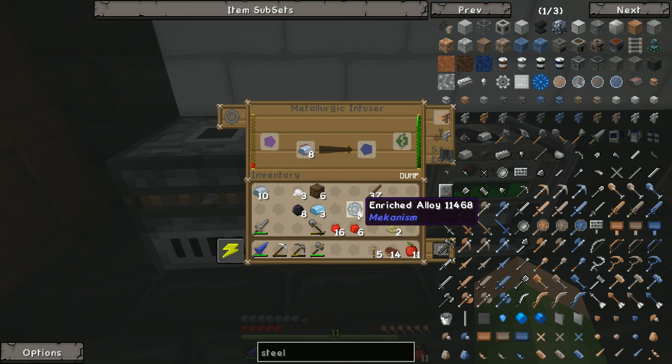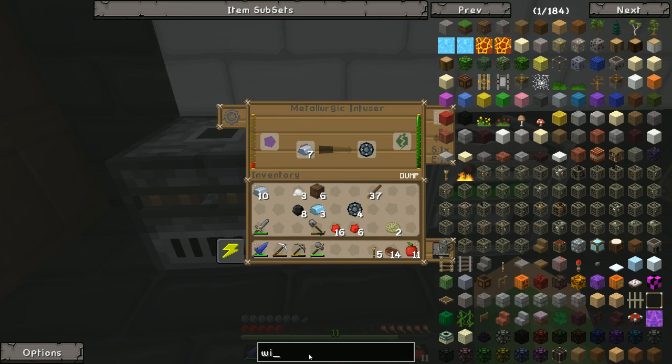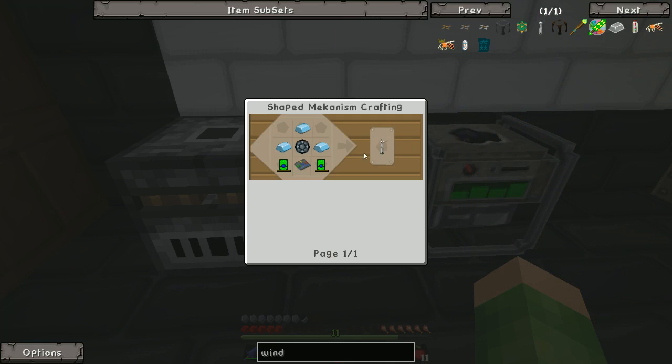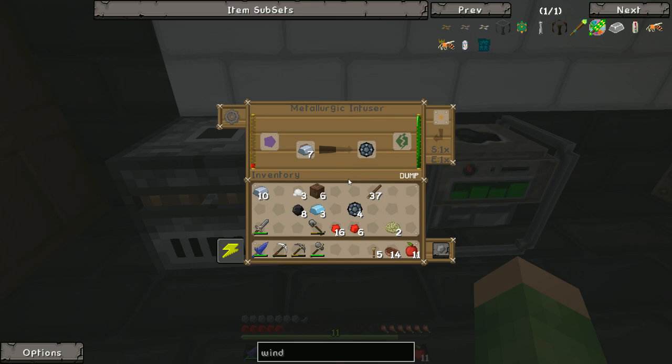I need to get enough for the wind turbine. So we can get some proper power coming rather than using this coal generator, because it's a pain. I need one enriched alloy, three osmium, two energy tablets, and a control circuit. I'm kind of half there. That control circuit is the expensive one. One enriched alloy and two redstone gets that one, and the energy tablets are two enriched alloy, four redstone, and three gold. We've got enough stuff to do all this now, which is good.